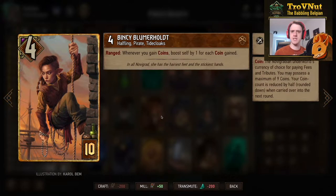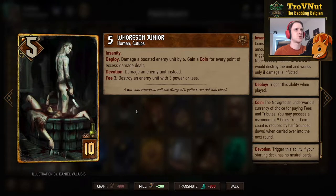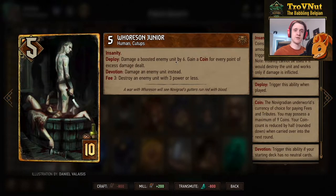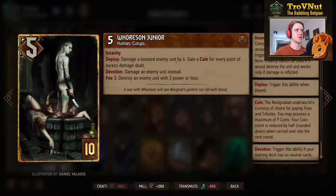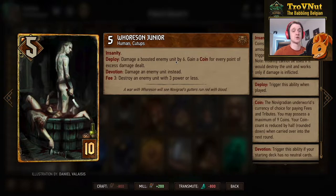Now for the auto-include cards almost unmissable in Syndicate decks. Horson Jr. has 5 power and on deploy damages an enemy by 6. With devotion, we can hit any enemy unit rather than just boosted ones. Excess damage transfers into coins. He also has a fee ability for 3 coins that destroys any enemy unit with 3 power or less, regardless of status or armor.